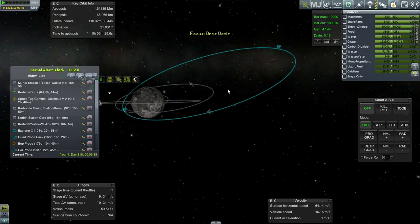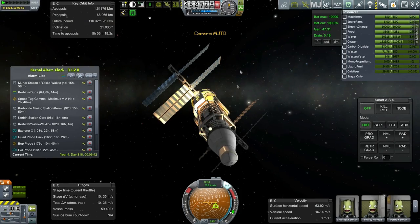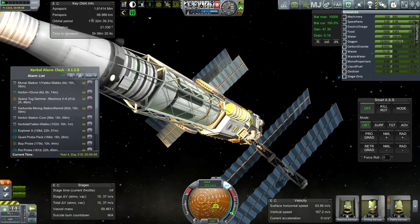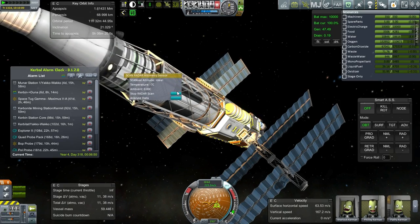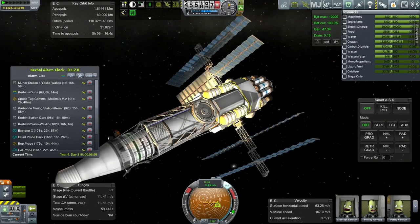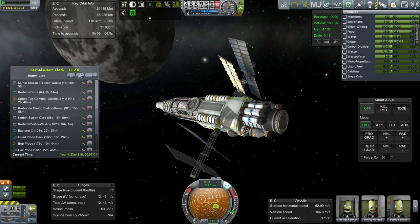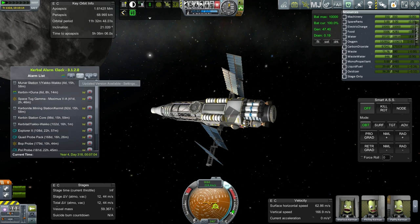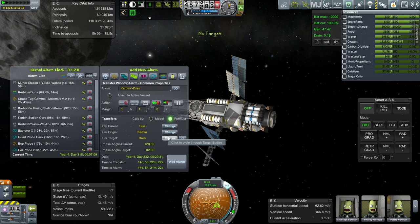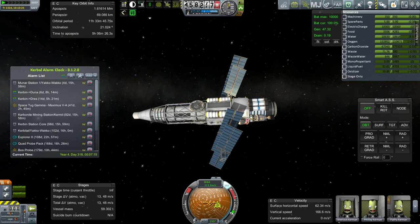Even though we don't have the scanner we intended to have, let's see about doing whatever detection it can do. Let's just start it off — ScanSat altitude ideal. At least we'll do carbonite scanning and we'll start radar scan. Unfortunately no planetary scanner — we'll have to send that up some other time. There's a transfer window from Kerbin to Drez in only 14 days, so we'll get that started and send one over so these guys can do their mission properly.